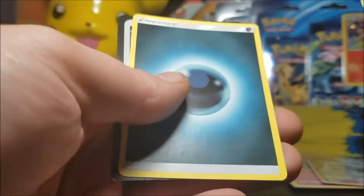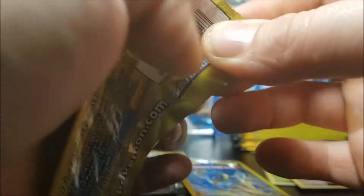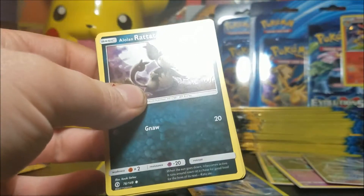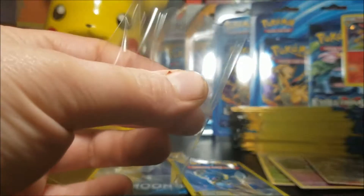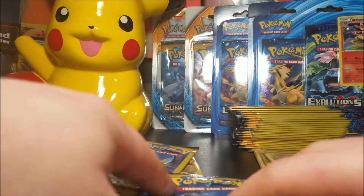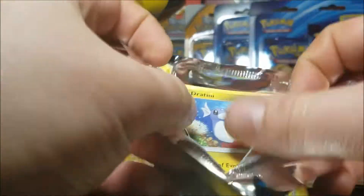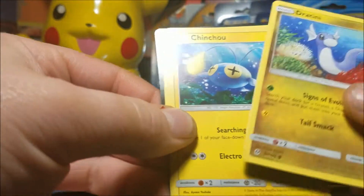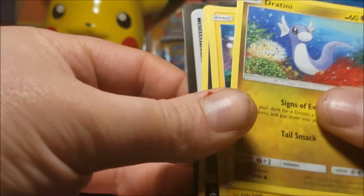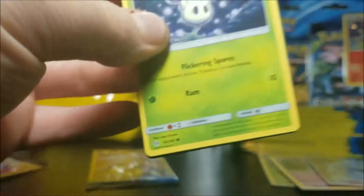We have a Lurantis, Rattata, Growlithe, and another Dark energy. I'm actually enjoying these packs — kind of speed opening, it's pretty fun. We got another Lurantis, Rattata, Poison Barb reverse, and a Leaf energy. Why am I sleeving those reverses? Because they've got shininess to them and I'm going to protect that shininess — kind of like ferrets, they're attracted to shininess. We have a Dratini, another Chinchou, a Lurantis, Persian. I think I might already have that card.